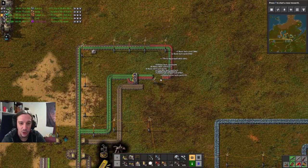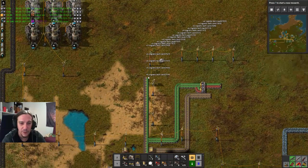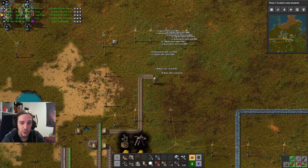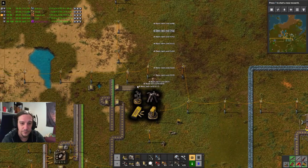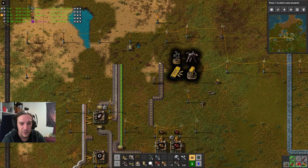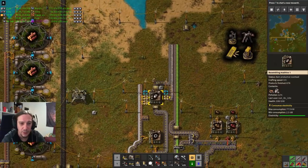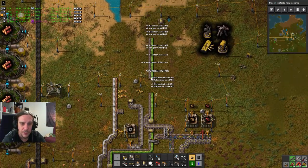Those pickaxe upgrades sure come in handy now — look at them go. I don't like it when things get undone so quickly. This is progress, friends. A few episodes ago, it would have taken a lot longer. This also means that I can dismantle this whole intermediate product facility as well. I don't need all this stuff anymore — so that's that.